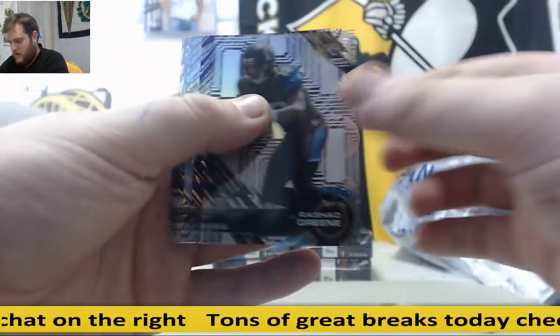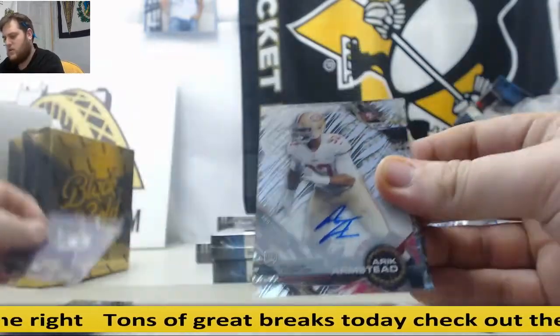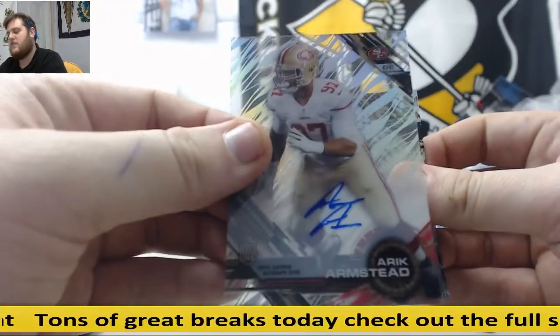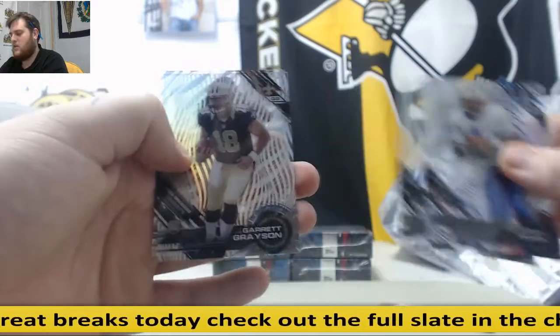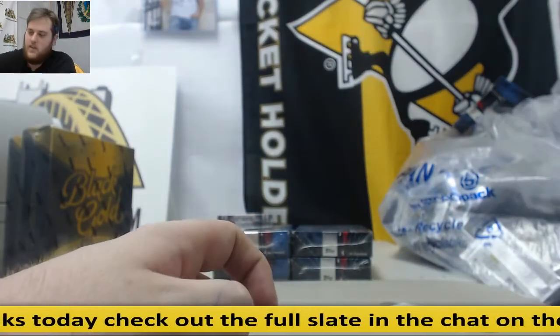Rashad Green Purple Parallel, Trey Waynes for the Vikings. Rookie Eric Armstead for the Niners. Sammy Coates, Warren Moon, Curtis Martin, Gary Grayson, Matt Forte. Oilers obviously going to go to the Titans.